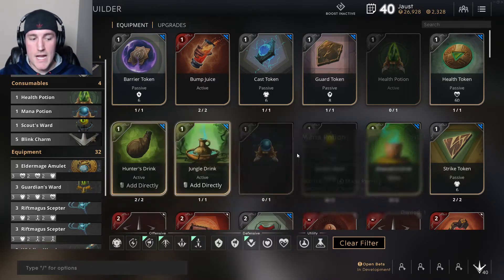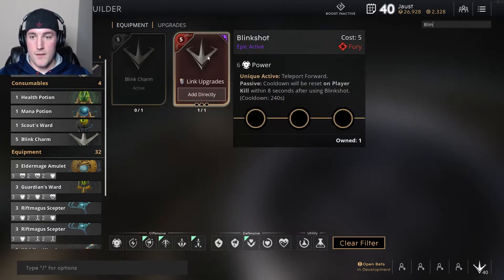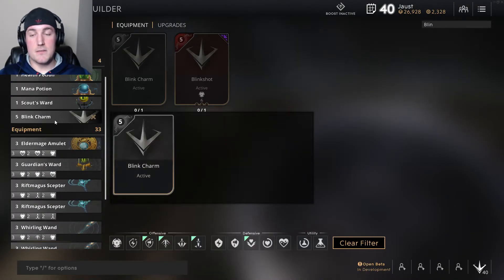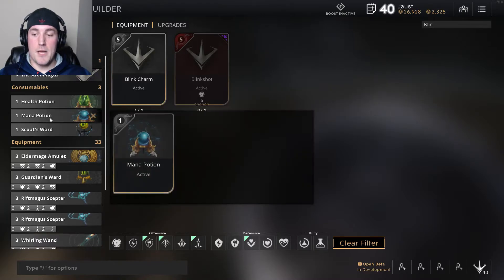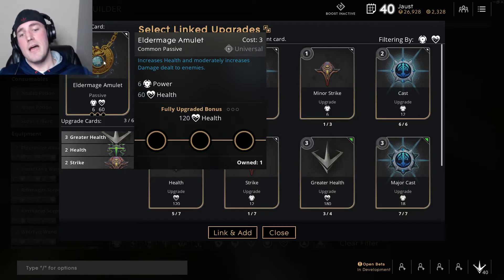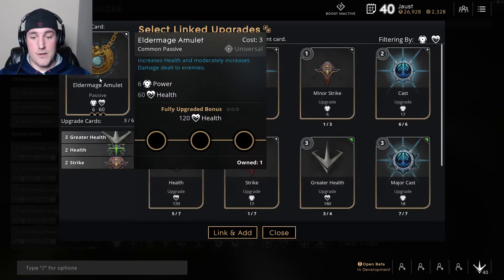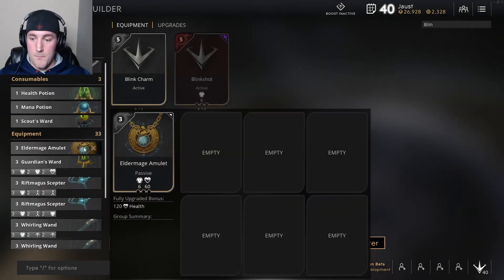When you first start out the game you're gonna have all of this pre-made — immediately get rid of Touch of Thieves, that thing is stupid, you don't want it. If you're looking for a specific card, this will come with time. I know I'm looking for the Blink Shot. If I want to throw this in there, Blink Shot gives me the exact same thing as the Blink Charm, so now I can get rid of the Blink Charm. For early game we have a health potion, mana potion, and scout's ward — this is the first thing you guys are going to start with until you get a solid foothold. Looking at this, there is no reason we should have that much health. The Elder Mage Amulet gives me 6 power and 60 health, and fully upgraded gives 120 extra health — those upgrades are stupid, so we're going to get rid of them.